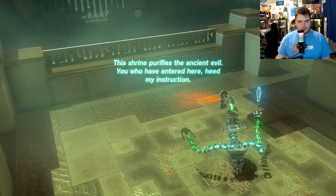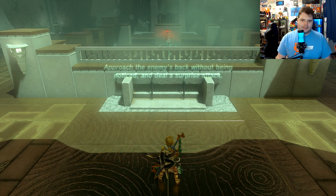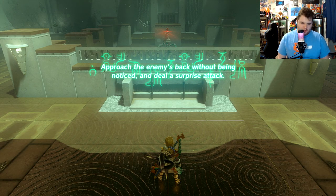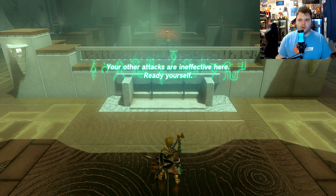The shrine purifies the ancient evil. 'You who have entered here, heed my instruction. Approach the enemy's back without being noticed and deal a surprise attack.' I think I can manage that. 'Your other attacks are ineffective here. Ready yourself.'